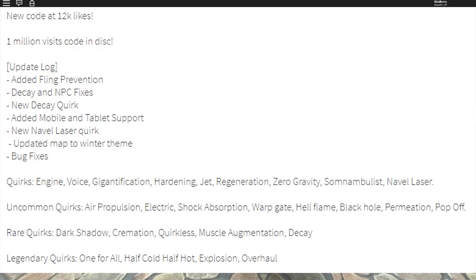The rare quirks are: Dark, Shatter, Cremation, Quirkless, Muscle Augmentation, and Decay — which is the newest one. And then of course the legendary quirks are: One For All, Half-Cold Half-Hot, Explosion, and Overhaul.